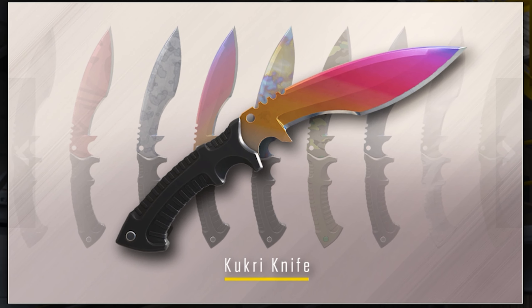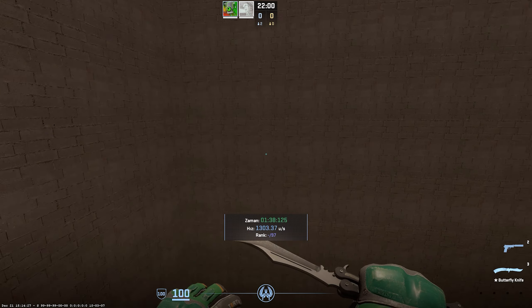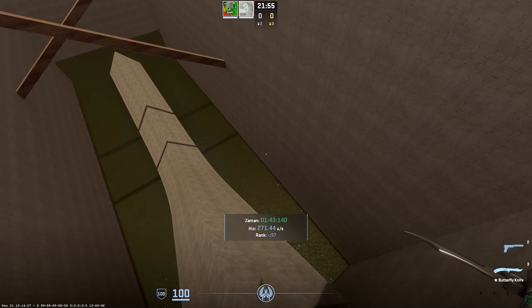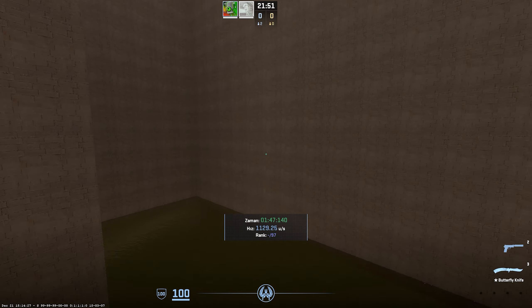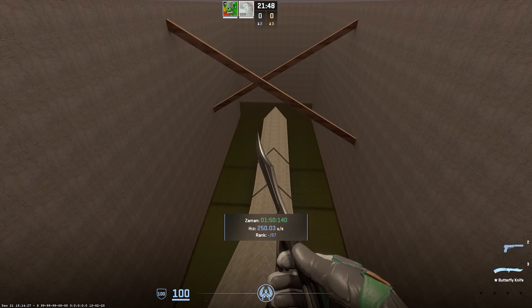They've also added the Kukri knife in this case. The twin blade isn't in the game yet but we've got the Kukri knife and we can see all of the finishes. That's pretty much it — that's the case. To be honest I'm pretty disappointed by how mid the blue, purple, and pink skins were. Let me know your opinions in the comments below and I'll see you tomorrow — peace.